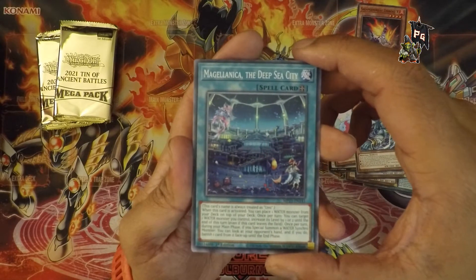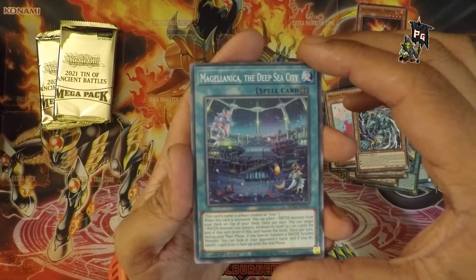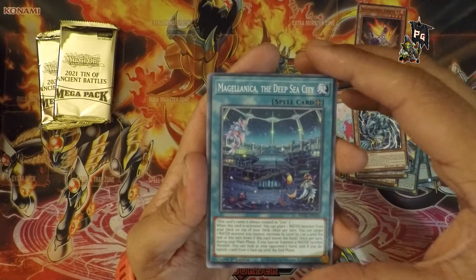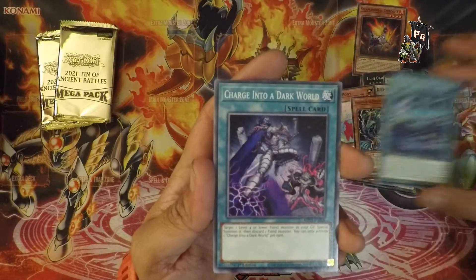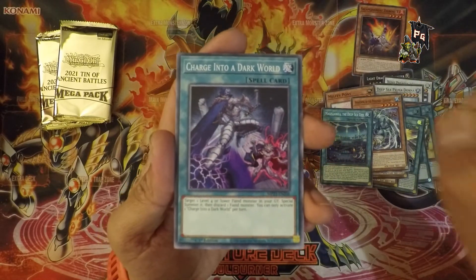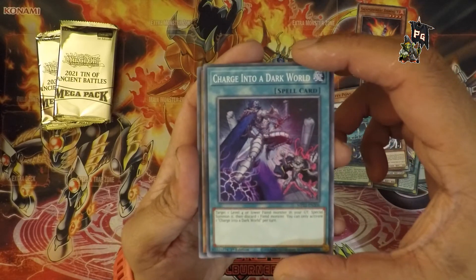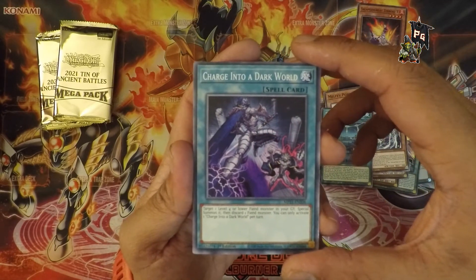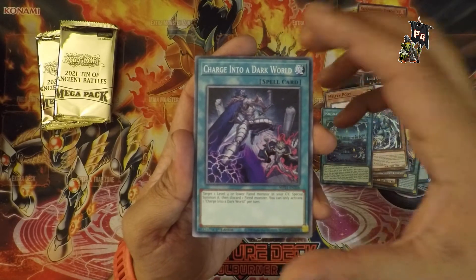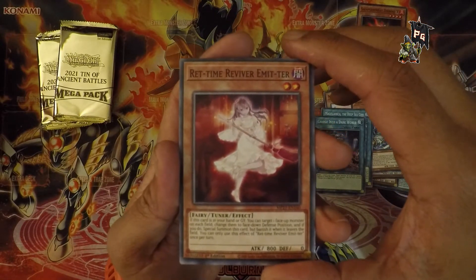Magallanica the Deep Sea City — I can give this a pass. The name sounds like a legit city and it describes a city. Charge into the Dark World — once again a simple phrase, works perfectly, tells you what the card does. You charge into the Dark World. Cool, reasonably cool artwork, though the perspective is a bit obvious — jumping forward or backwards, I'm not sure, because he's facing the wrong way.